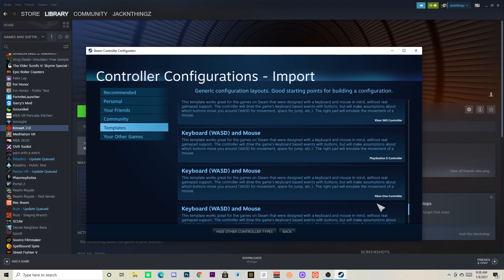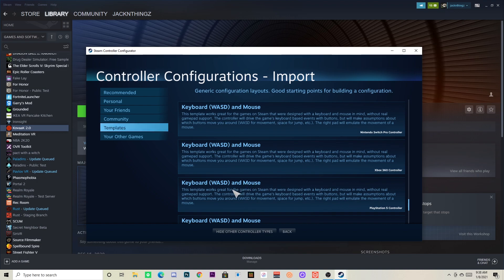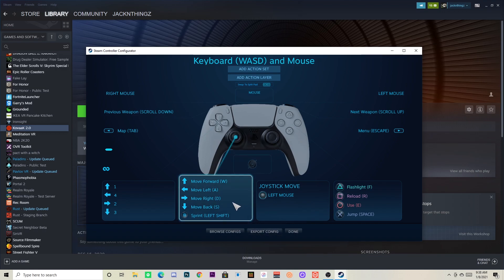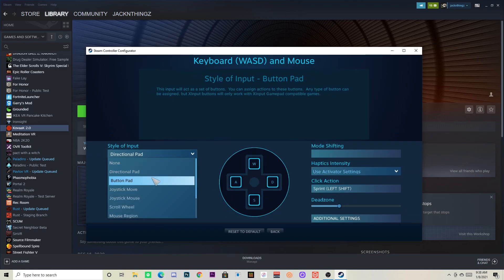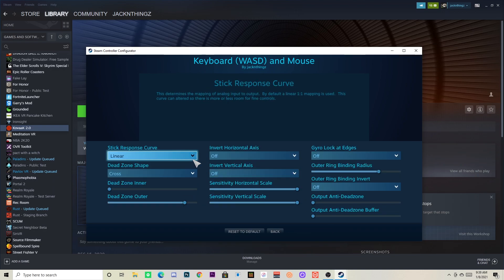It should also say your controller at the bottom right corner, so you want to make sure you choose the right controller. I'm using a PS5 controller so I choose PS5, but just choose whatever controller you're using. When you come out of that, click Apply, then click the box and change your style of input to Joystick Move.